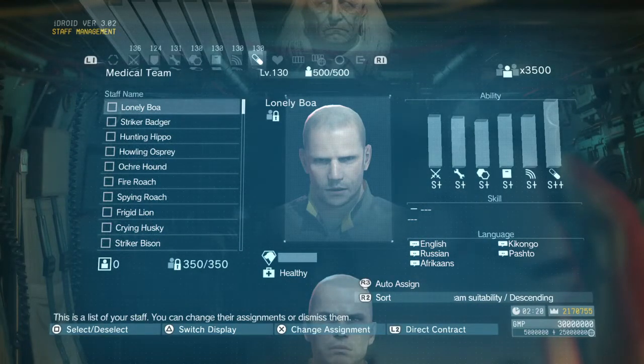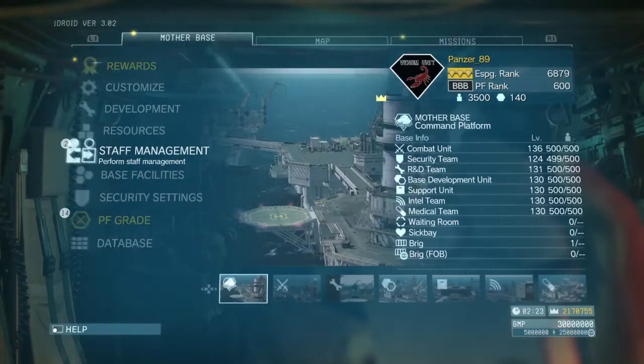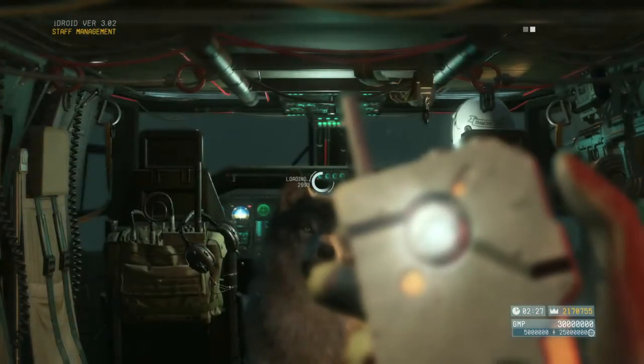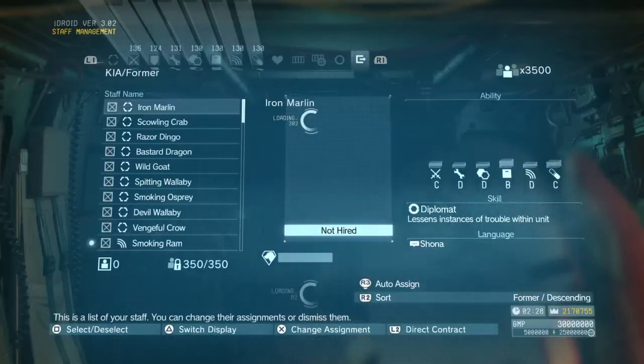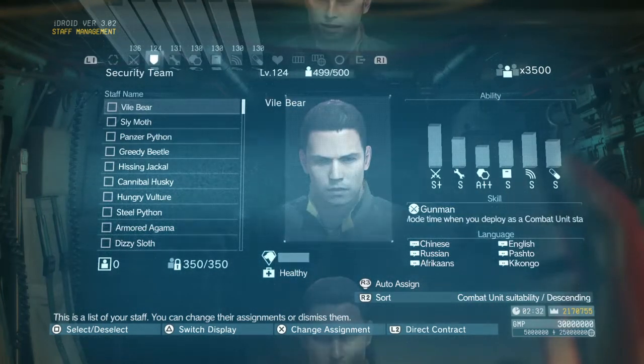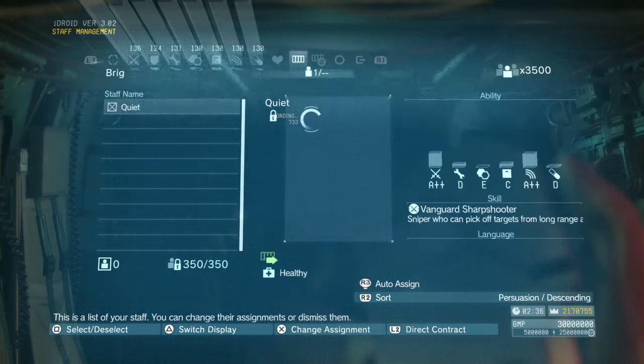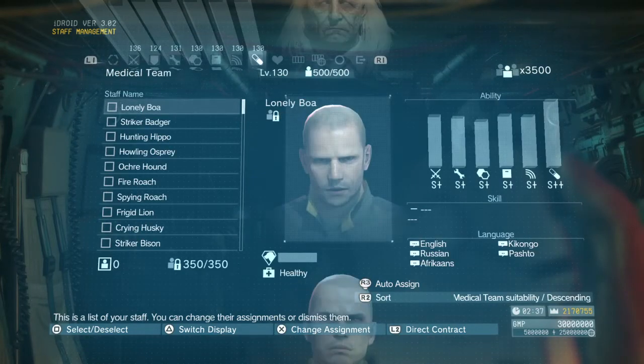I've got max units that I can possibly have — 3,500 — which is Mother Base completely upgraded and four FOBs completely upgraded. One thing you'll notice is Combat Unit 500, Security Team 499. Why does it say 499? Well, that's Quiet — she actually does take up one unit spot. So you basically have to choose which team is going to be a man short, and the easy answer is the security team. That's a logical choice.